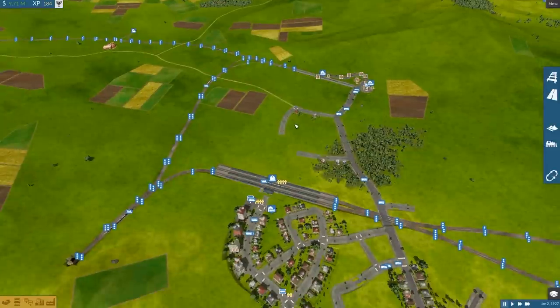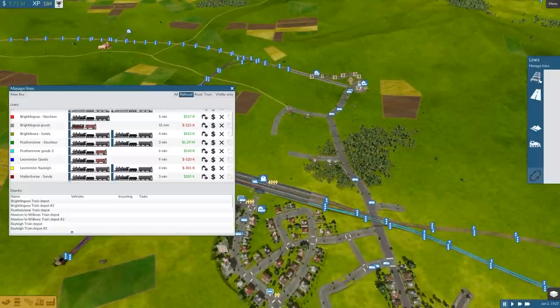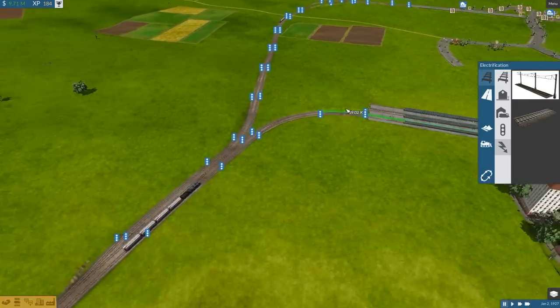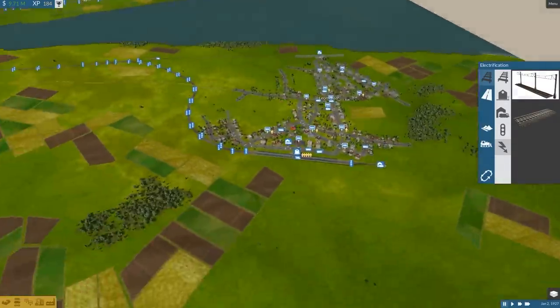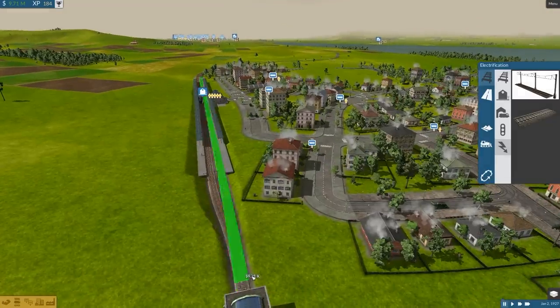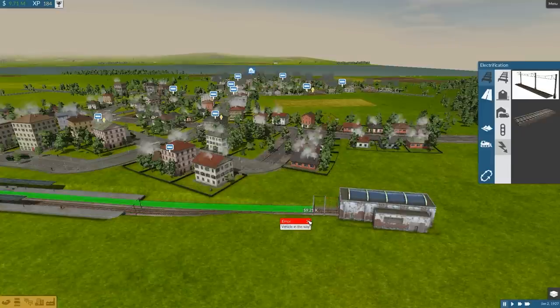We need to convert all our tracks to electrics. Tools — electrification. What does that cost me? Look at our network — if I need to electrify all of this, it could become really expensive. I can't drag it; I need to do this section by section.